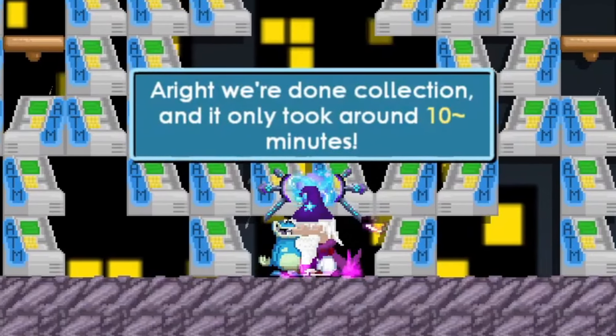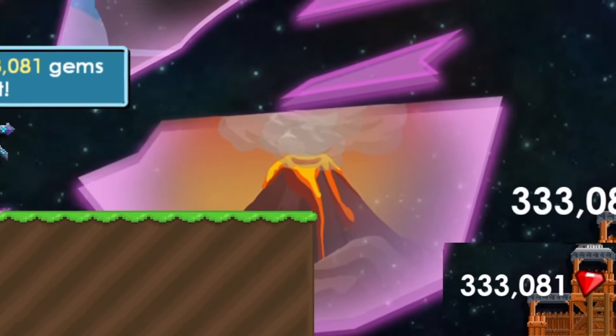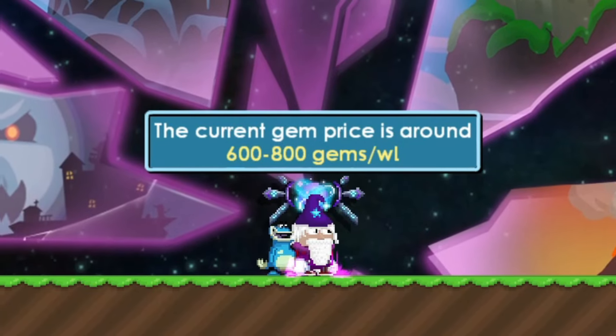We're done collecting, and it took around 10 minutes. How many gems did we get? Whoa, we got 3,081 gems from just 10 minutes. The current gem price is around 600 to 800 gems per world lock.